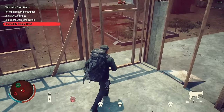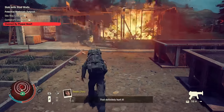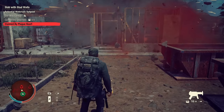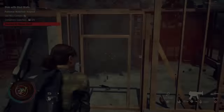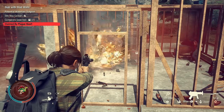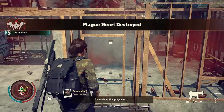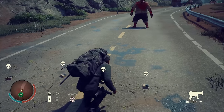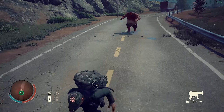Tip 9: The damage of explosives and incendiaries will not stack against hearts when multiples of them are used at the same time. So explosives and incendiaries must be used one at a time against hearts — wait for the explosive to explode or the incendiary to finish burning before using the next one. However, the damage of explosives will stack when multiples are used at the same time against juggernauts.